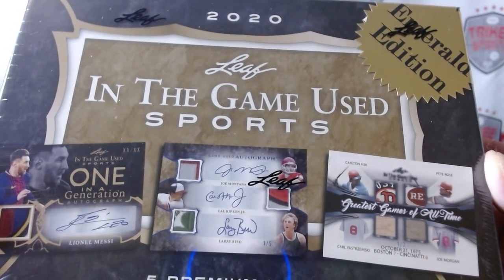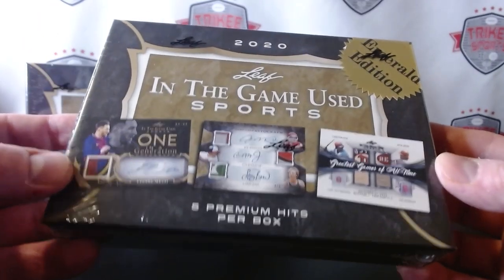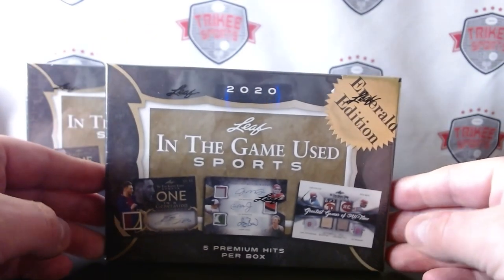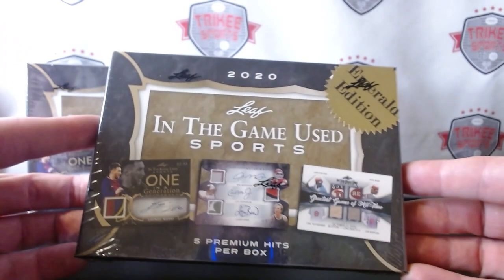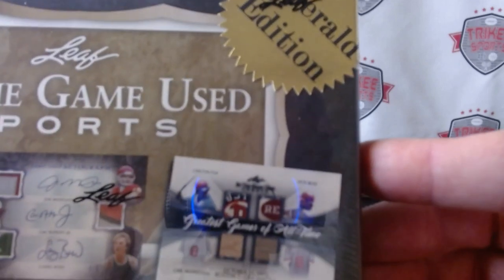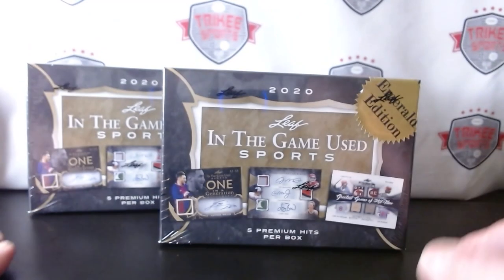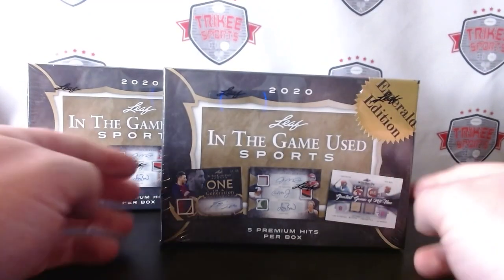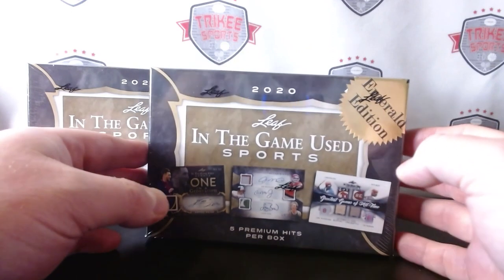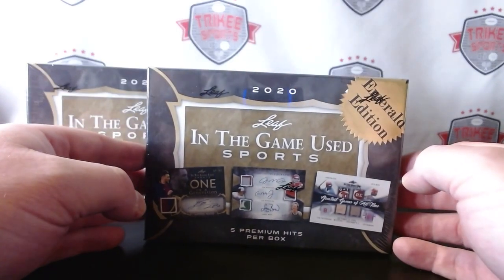You got some soccer, a little bit of everything — you have Giannis, and all the folks that don't sign with Panini, so that's a benefit. This is a great product. There are five premium hits per box. I believe everyone's top-loaded or one-touched — I'm not sure which.